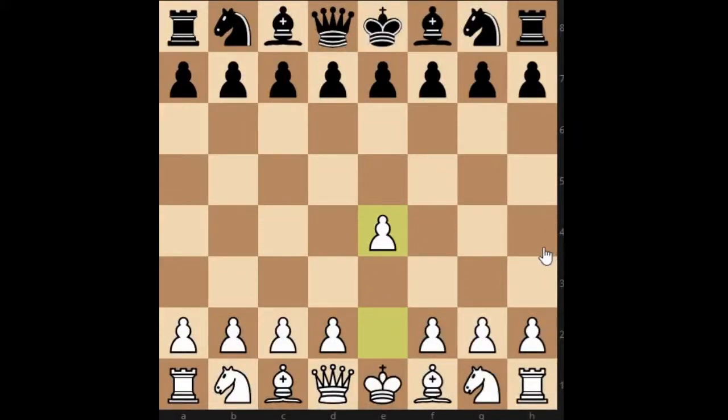Hi people, welcome to Chess24x7 and you are encountering another online chess video. In this video I will be going over another chess miniature, this time between Gobel and Jonas. The game was played in 1926 and we begin with E4.